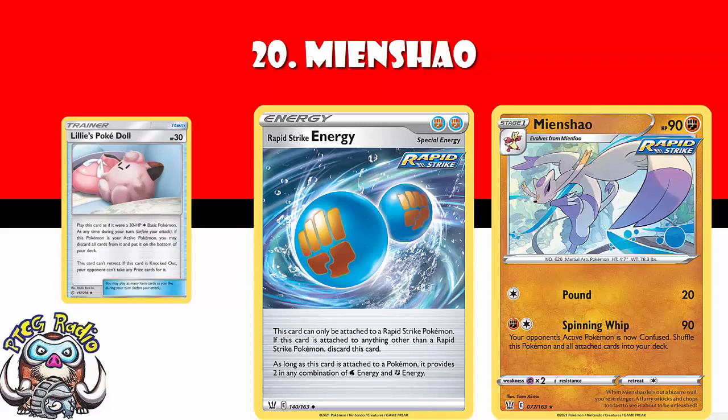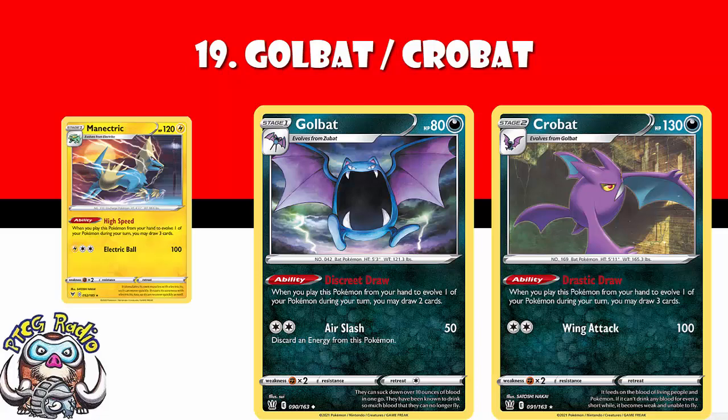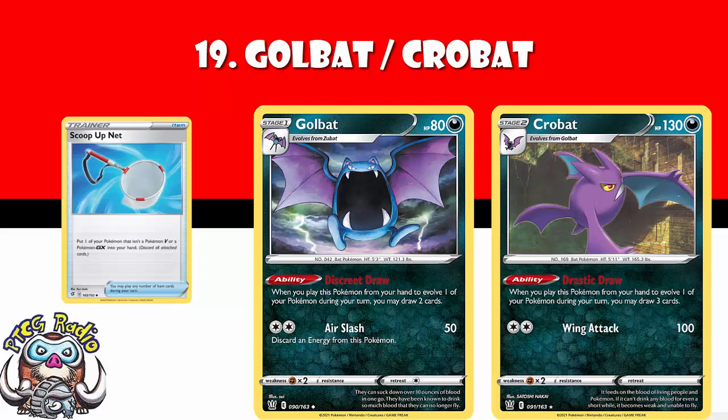In at number 19, we've got Golbat and Crobat. Golbat, when you evolve a Pokémon, you draw two cards. Crobat, when you evolve, you draw three cards. You could look at this and go, why am I playing this over Manectric, which just draws three cards when you evolve up into it? And that's a fair point. But it's really good — if you play a Scoop Up Net, you can play both of them back down and draw five cards. I know it's a stage two and it might not end up working, but I think there is a huge amount of potential here in terms of having a nice draw engine.